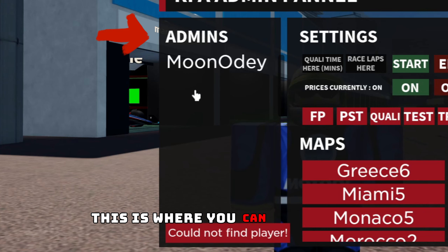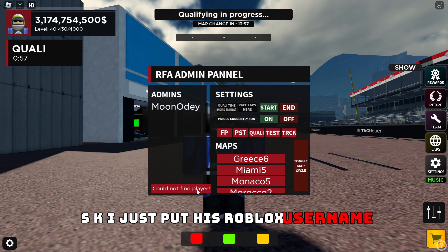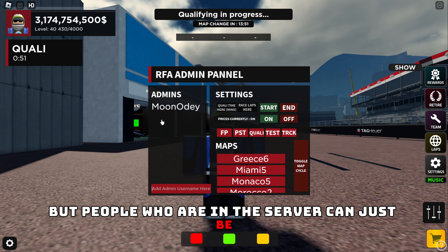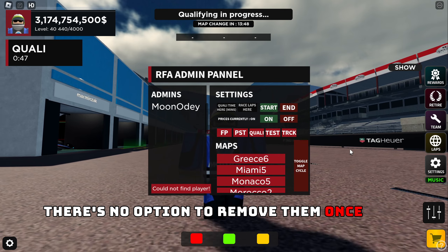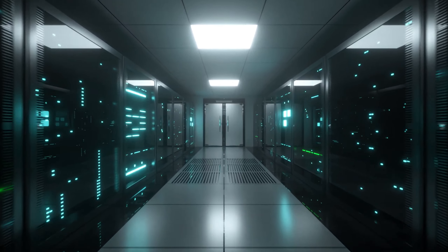This is where you can add admins. For example, if I was to add HVSK, I just put his Roblox username and it adds him. He's not in the server right now, but people who are in the server can just be added to this list. There's no option to remove them once they're in there, but if you shut down the server it will automatically reset.